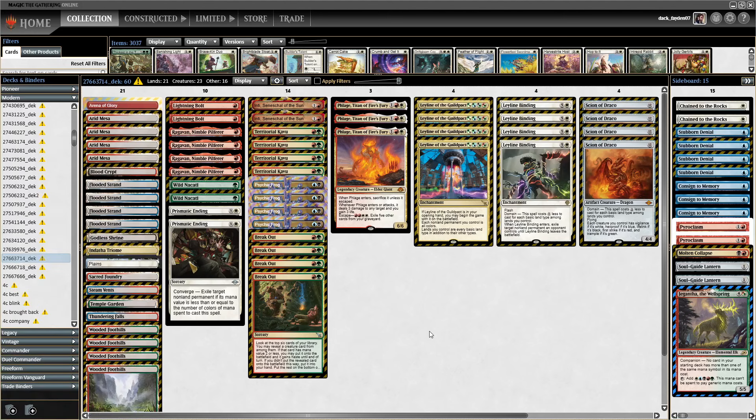Hello everyone, it's DuckFairyN07. Today we are playing Breakout Zoo. I had a bunch of breakout builds in the past on my channel. I was always impressed with this card in Zoo. Its ability to hit Territorial Kavu is just amazing.